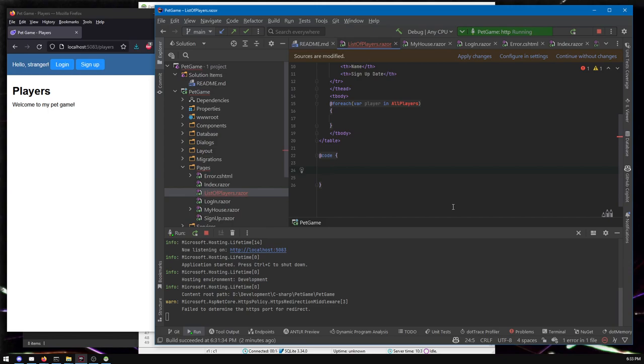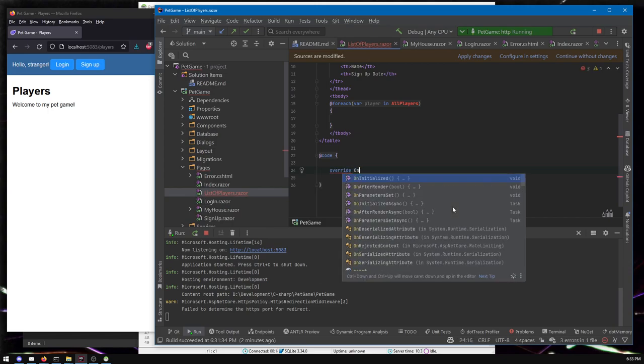We can do OnInitializedAsync — this will get called when the page is first visited. I don't remember exactly what all these are called off the top of my head, but if I type override it's going to give me the options. There's some magic going on under the hood with Blazor that we're not really seeing. These functions all exist already even though we can't see them, but I can override them to give them different behavior. The default behavior is they do nothing.